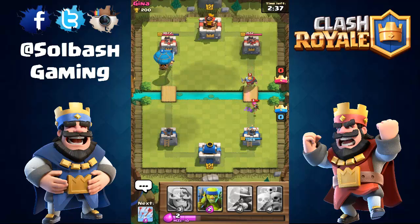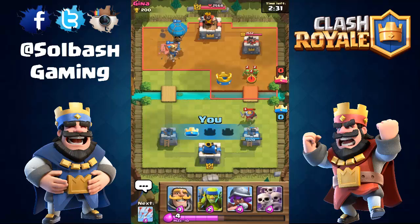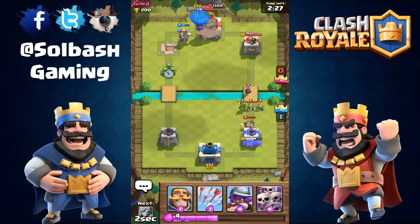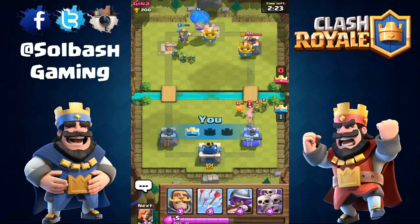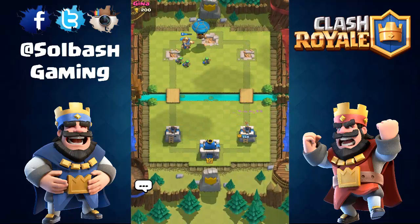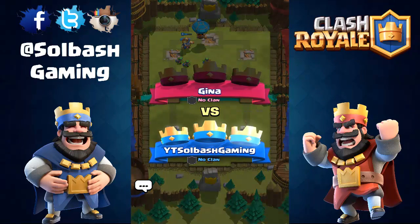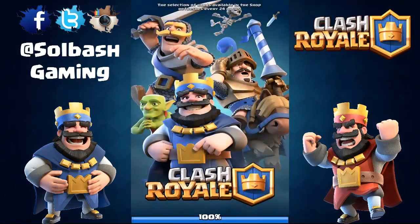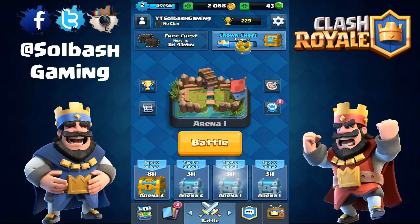I did this earlier just messing around - I three crowned somebody in like 30 or 40 seconds, it was really fast with this tactic. Once you get going, I don't even care about that tower down there. That's it - three crown within about 45 seconds.